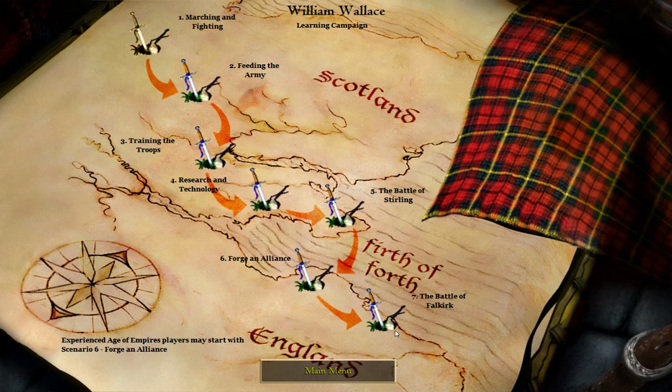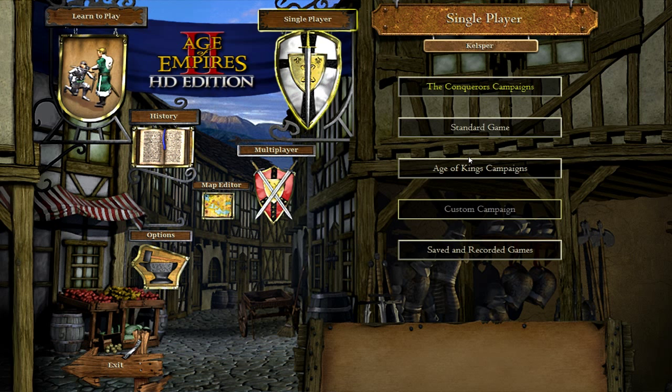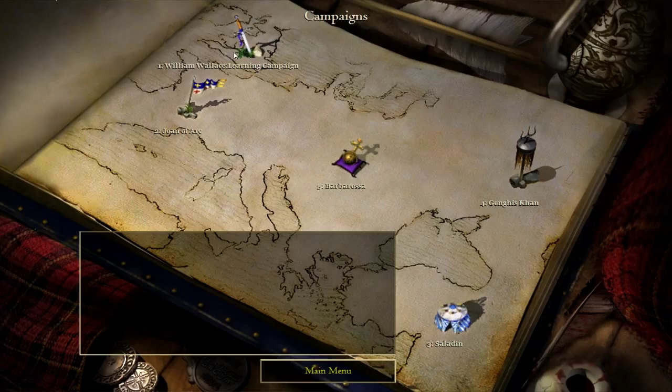There are two ways you can get to the tutorial: you can go to 'Learn to Play' here, which takes you right into it. I've already played the first one, but I'm going to play that over. There are seven scenarios actually — usually the entire thing is called a campaign, and each individual map is called a scenario. You can also go to Single Player, then Age of Kings campaigns, and go to William Wallace down here, which is funnily in England and not Scotland, but whatever.